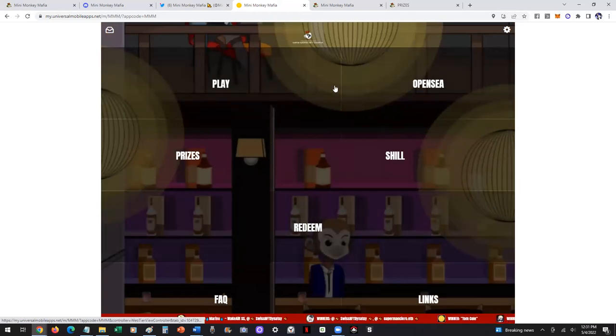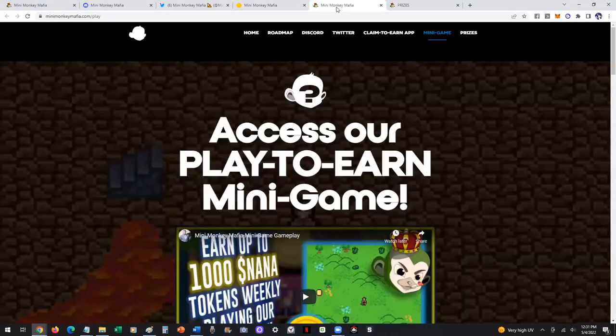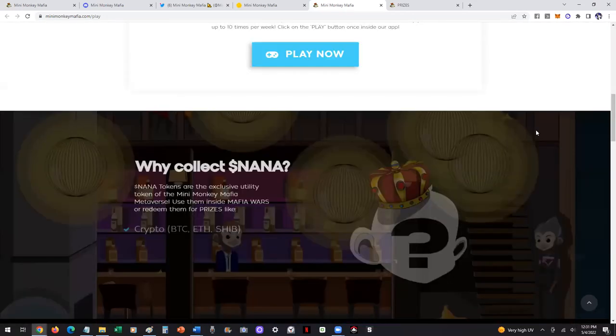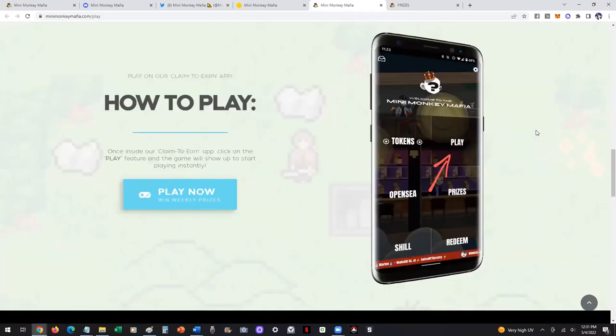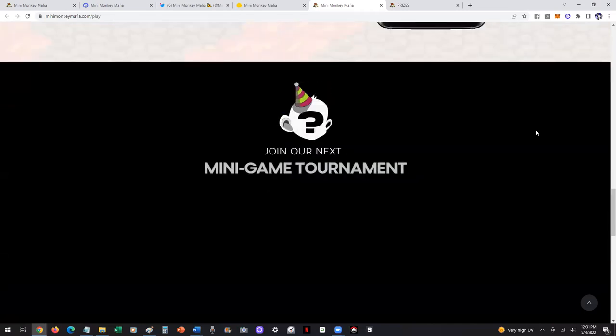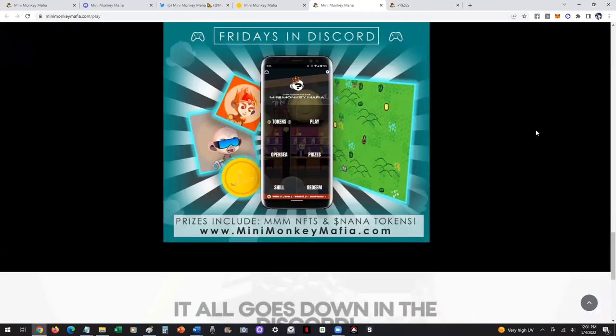As you can see, we're actually accessing this on a browser, so this is a streamable app. And when you get into our minigame, we have a whole page just for that. You can collect NANA and see what prizes you can do. It shows you how to play, we have a leaderboard you can access, so it makes it very fun. And we've got minigame tournaments that we play on Fridays.